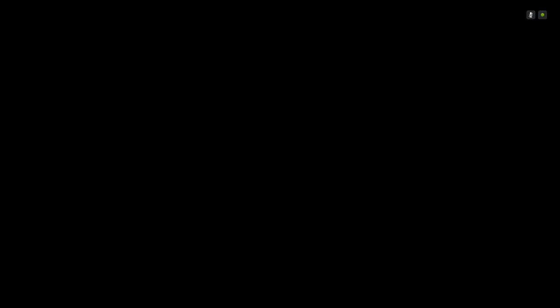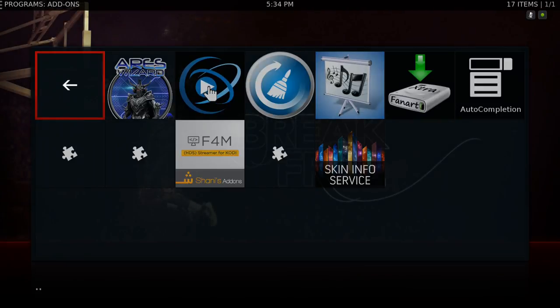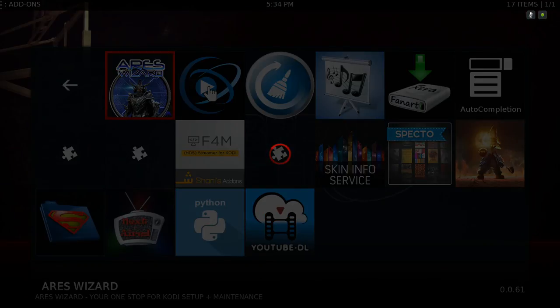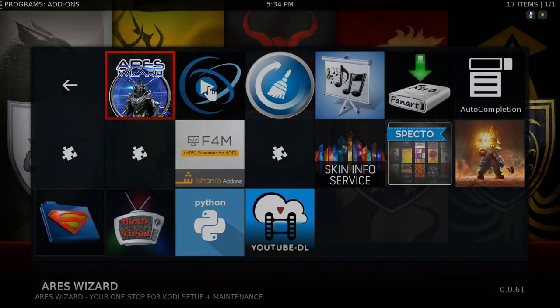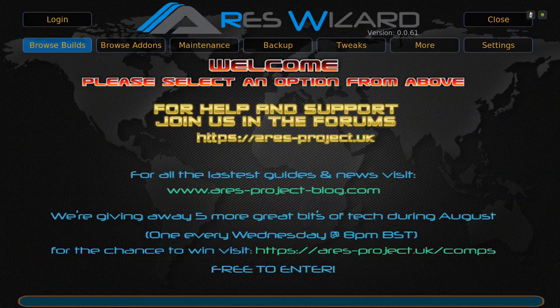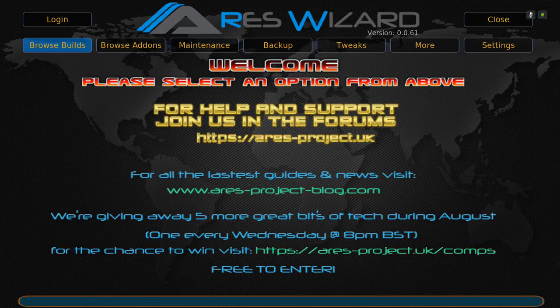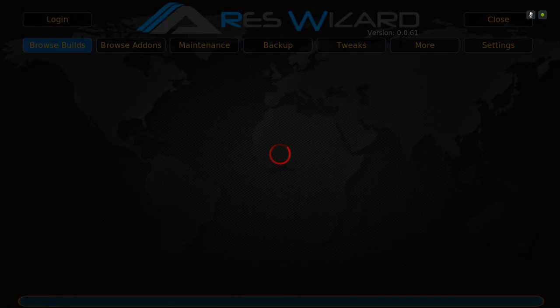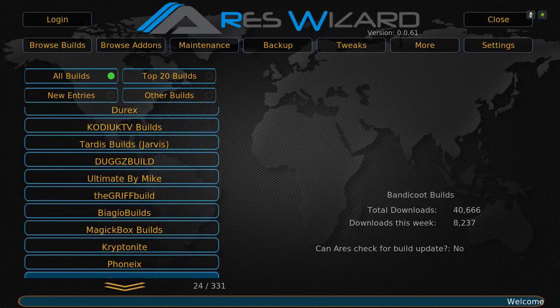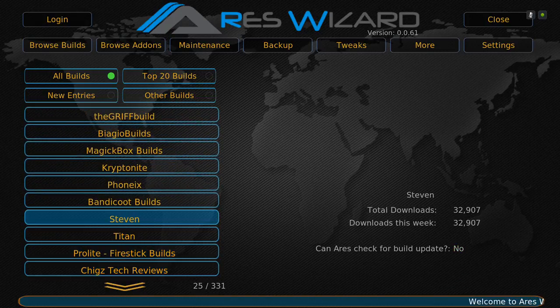Go into Program Add-ons and open Ares Wizard. Give it a second to come up. If you've already done a Fresh Start, go to Browse Builds and scroll down to Steven.